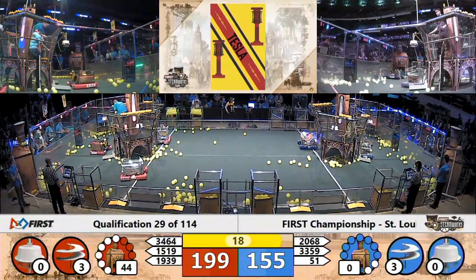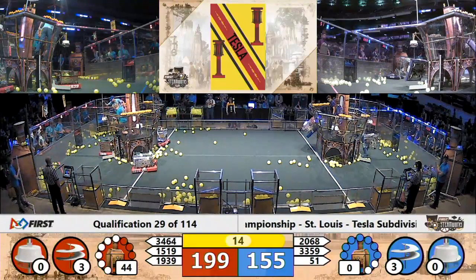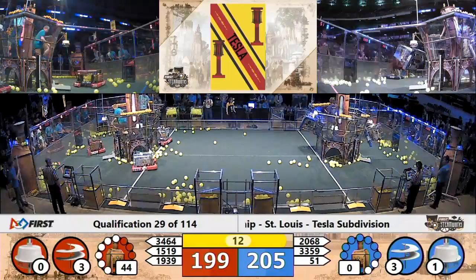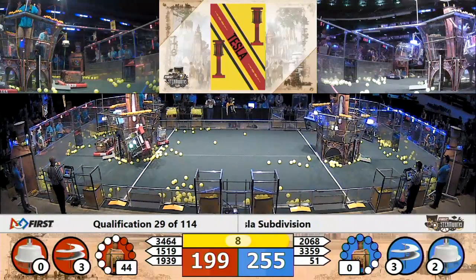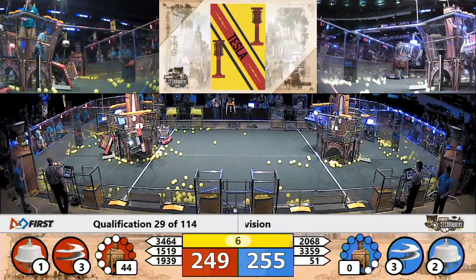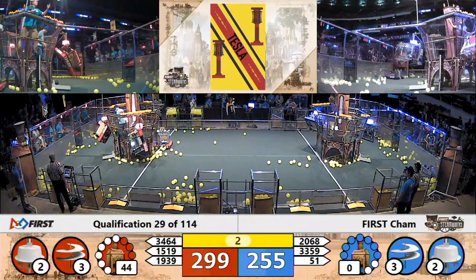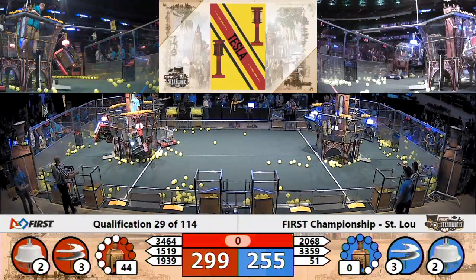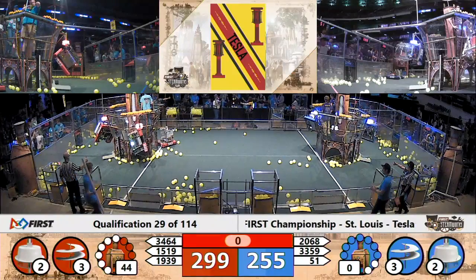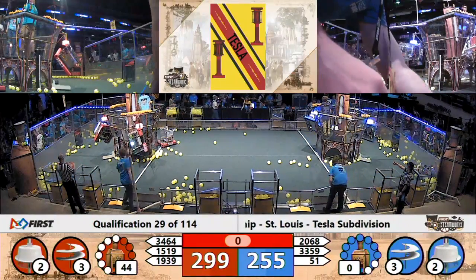We enter into the end game. Ropes have been released, robots getting ready to hang. Let's see who's going to be ready for flight at the end of this match. One blue robot up in the air. Here comes a red robot — Mechanical Mayhem. A second blue robot up and hanging. A second red one trying to hang. Two seconds, one.